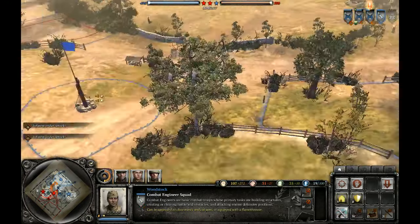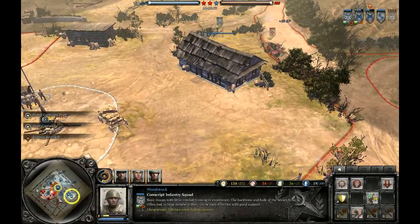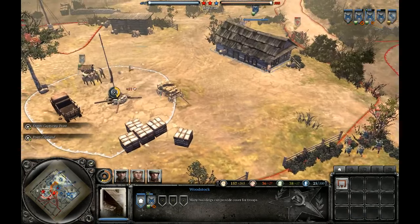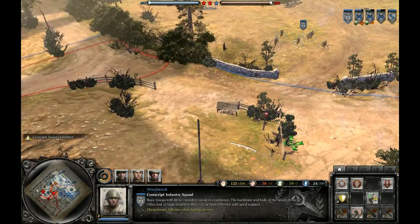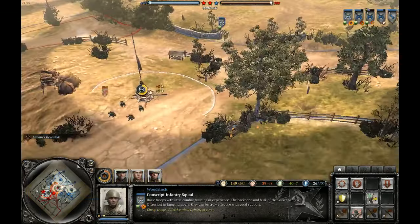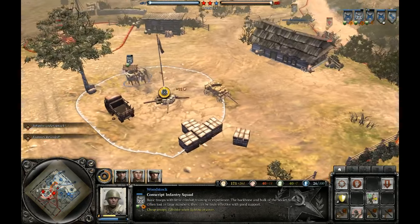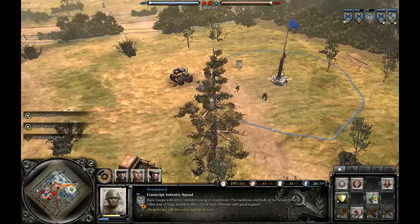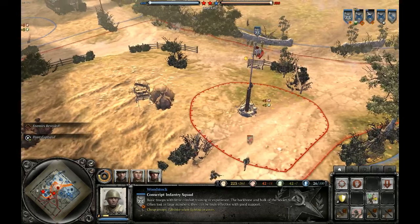I'll take the munitions point just because I can. Now he's gonna capture my cutoff again — he's trying to surround me. I've got a new conscript squad and I can use them to secure my cutoff fairly easily. He's planting a mine, that's very interesting. My other conscript squad is taking a lot of damage, so I'll use them to cap instead.